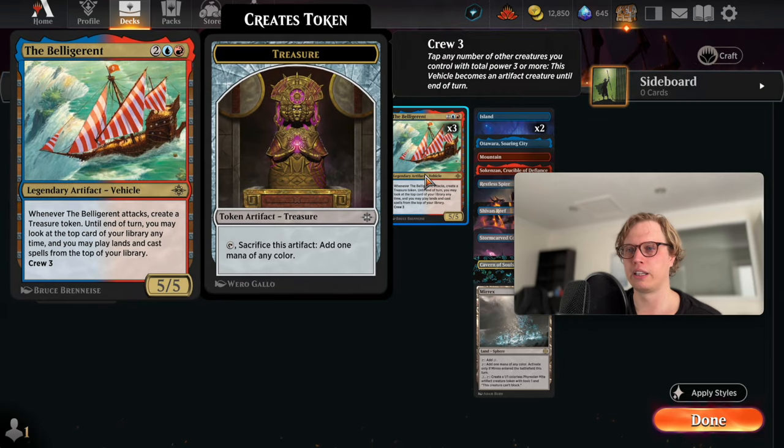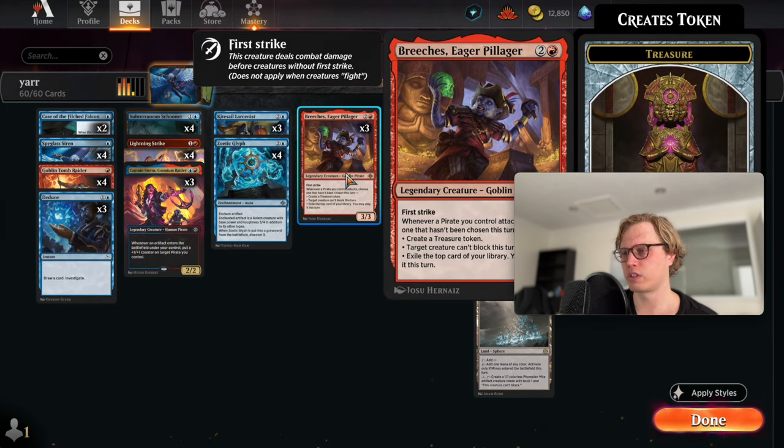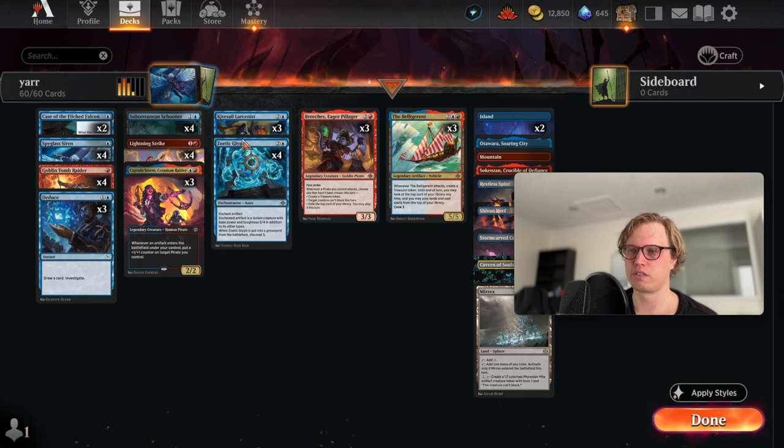The card I'm most excited to play is the Belligerent - not a new card from the latest set. It's a four mana 5/5 vehicle. Whenever it attacks, create a treasure token, and until end of turn you may look at the top card of your library anytime. You may play lands and cast spells from the top of your library with a crew of three. Breaches is obviously very cool and the scooter is cool too. It's a janky deck but let's try to have some fun.